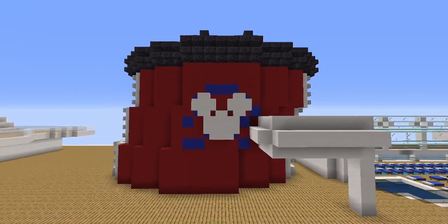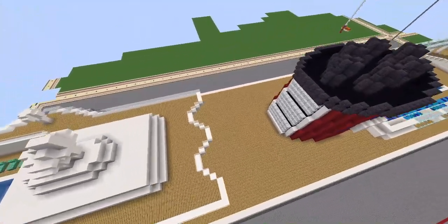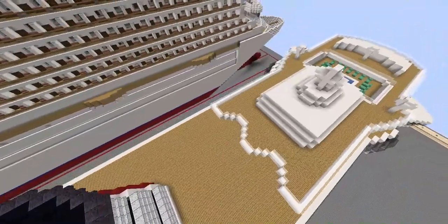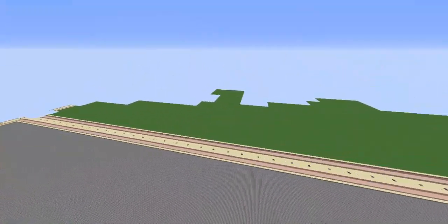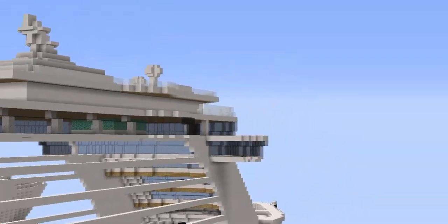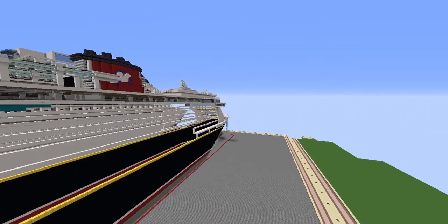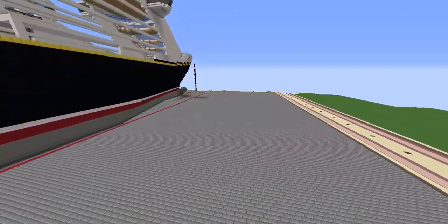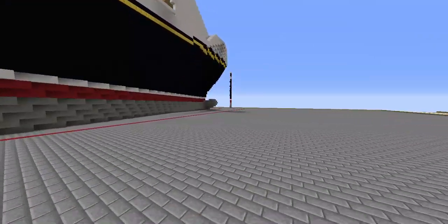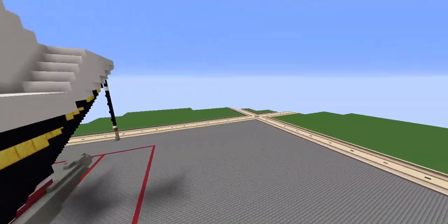That's a really interesting fun fact. The Disney logo looks all right, but I didn't add all the details here because I didn't have the time. They're still missing lifeboats, the cabins, and that section there. They're also missing the propellers, and what are they called — bow and stern thrusters.